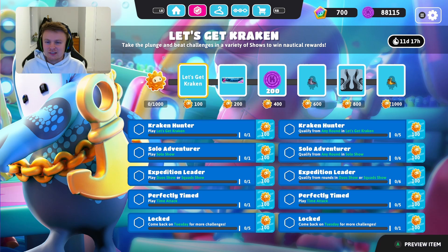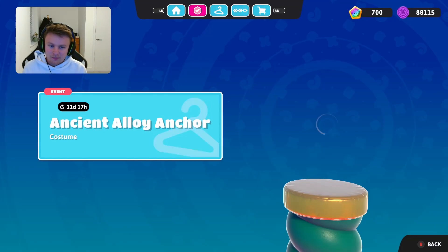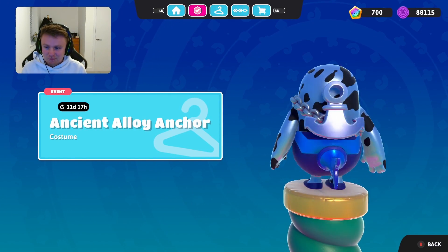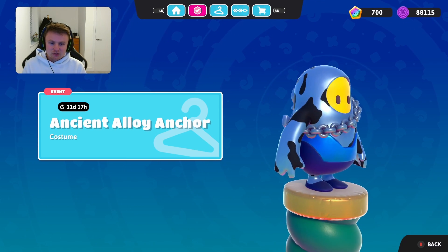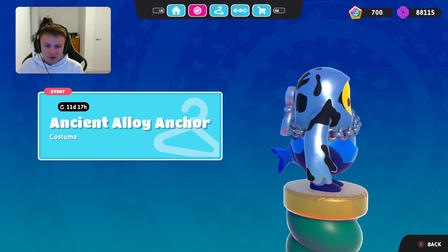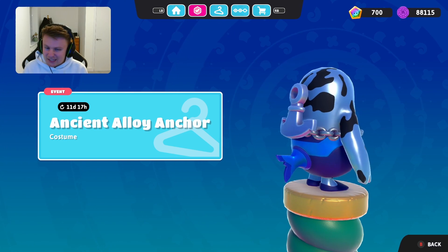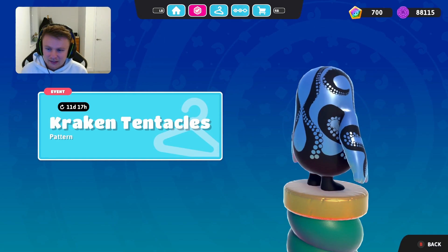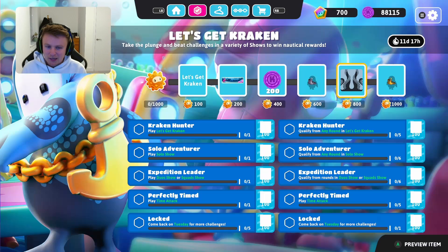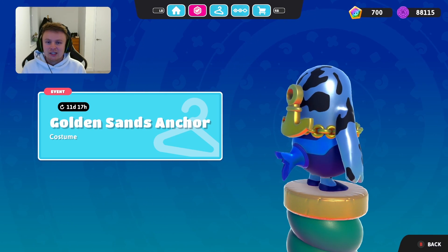And then they also have the let's get cracking — take a plunge and beat challenges in a variety of shows to win nautical rewards. So you can get the let's get cracking tag, a deep sea bean nameplate which is quite cool, the ancient alloy anchor backpack. Again another good costume there but you want to have something behind the backpack — they need to introduce toppers into the game. And you've got the cracking tentacles pattern, and finally the golden sands anchor to show that you've got all the way to the end.